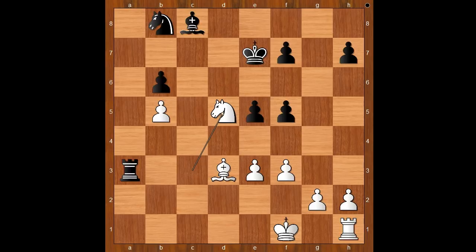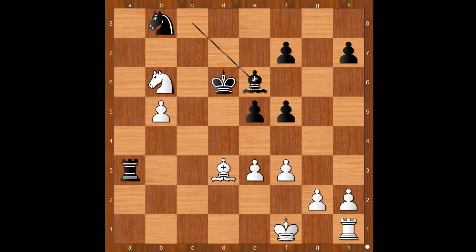Knight takes on d5 check. King to d6. Knight takes on b6. Bishop to e6. Bishop to b1, saving the Bishop. But now King to c5, and the Knight is trapped.